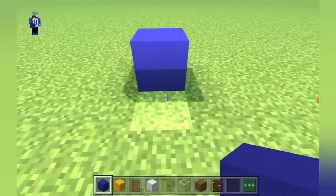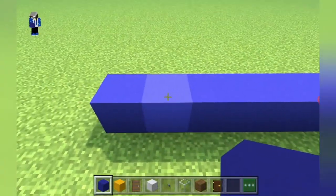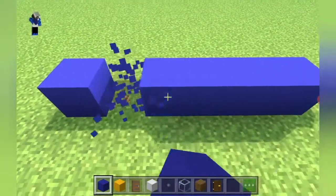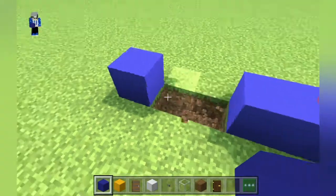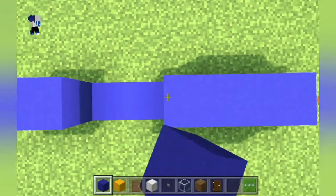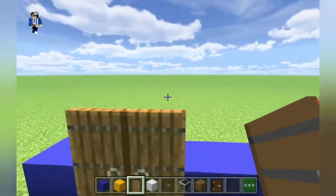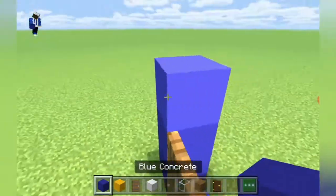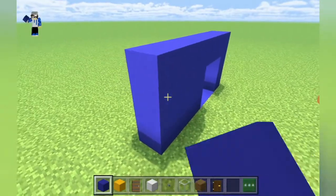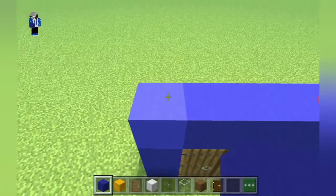Leaving a gap of one on these two blocks, then we remove these and dig out one row and place blue concrete. Then place a spruce door under the blue concrete. All you have to do is place blue concrete on top of the door and the rest. Then extend this blue concrete up by 8.